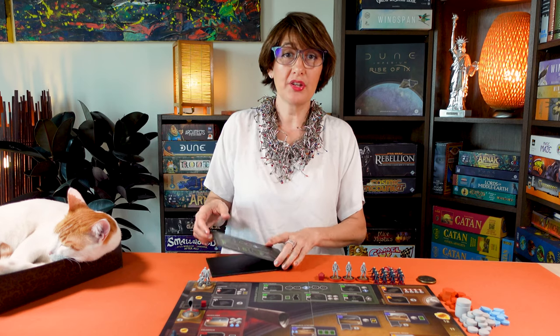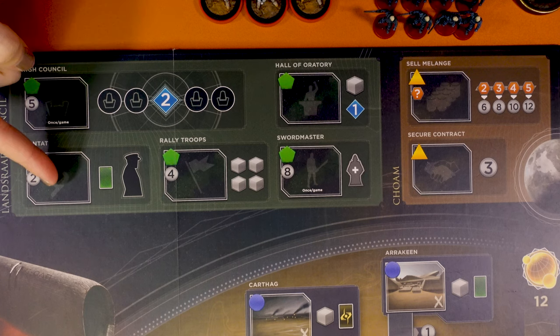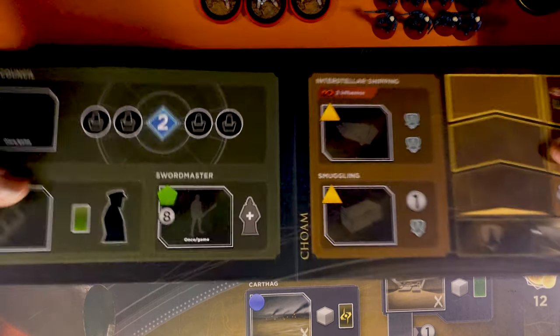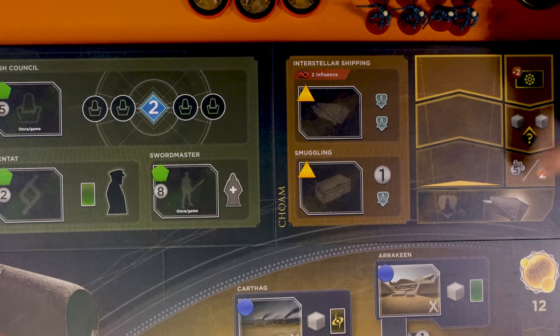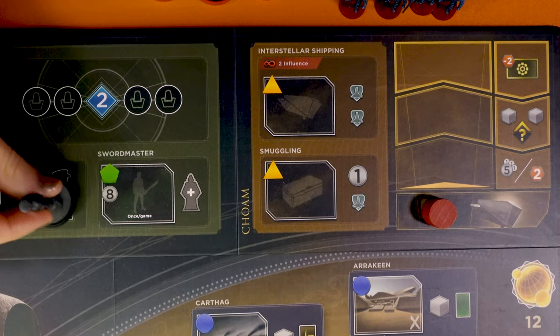I'll start with the Chome board overlay, which you place on top of the original Landsraad and Chome areas. It's different from the base game as we no longer have the Hall of Oratory and Rally Troop spaces. Instead of the two Chome spaces, we have two new shipping spaces and a shipping track you use to gain awesome rewards. Each player places one token at the bottom of the track here — it represents your freighter. I place the Mentat like before.